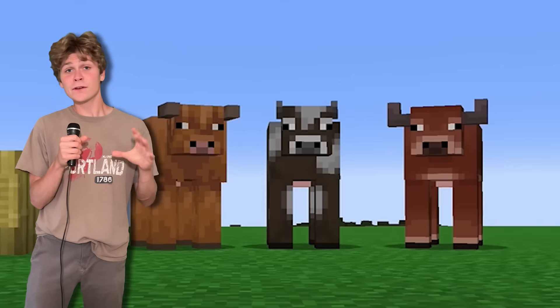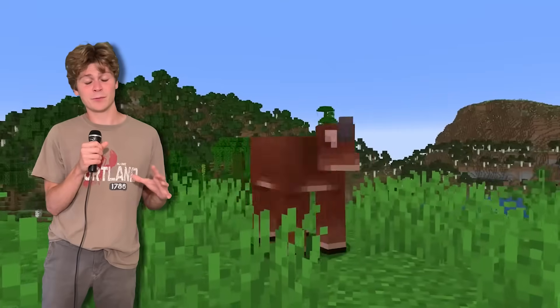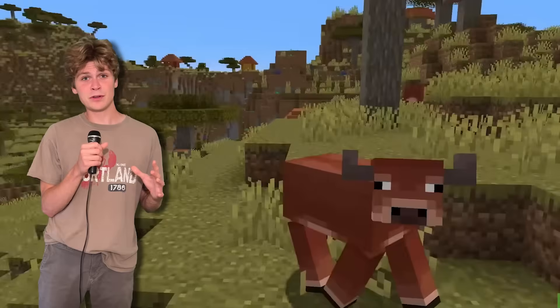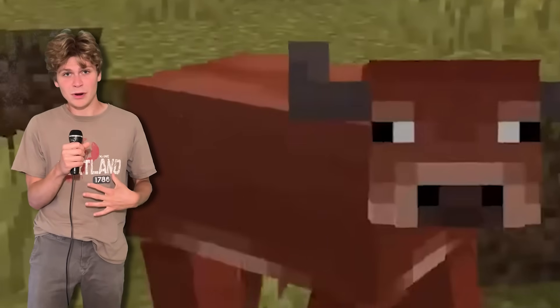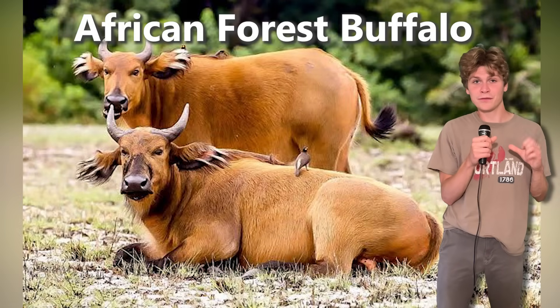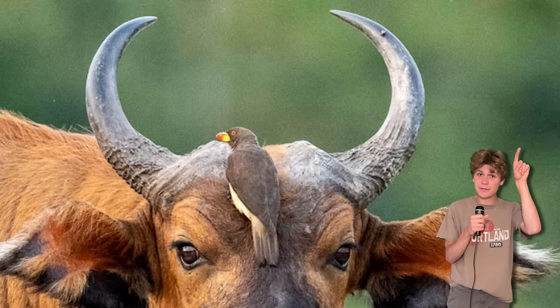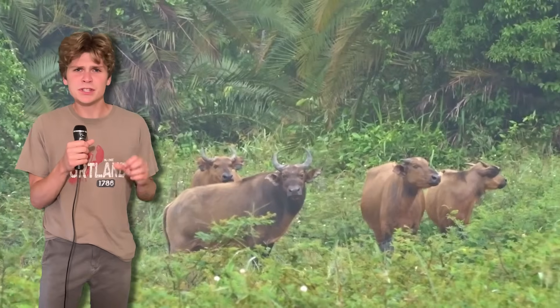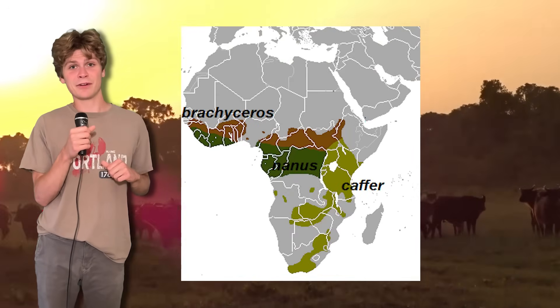Let's move on to the cows. First and foremost, the warm variant. Mojang didn't really give us any hints on what real-world animals inspired this one, but looking at the design — it has skyward-facing horns and a reddish-brown hide, and it spawns in pretty much the same biomes as the warm pig variant. Based on these factors, I landed on the African forest buffalo. It has that same reddish-brown hide and similar skyward-facing horns, and they live in the same warm climates.